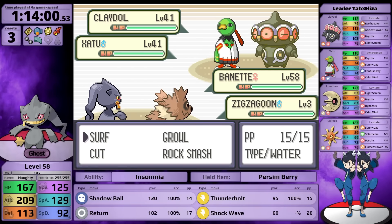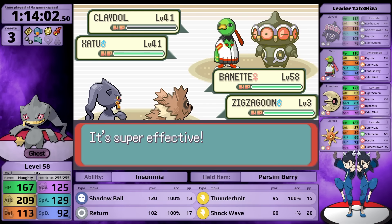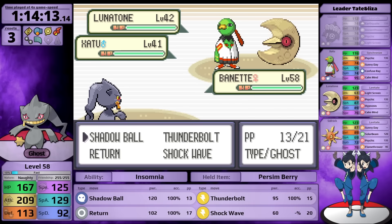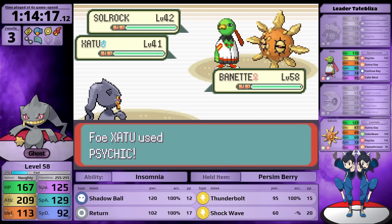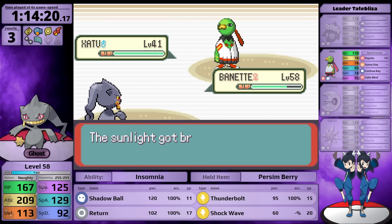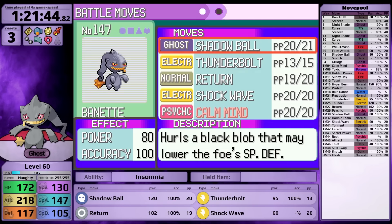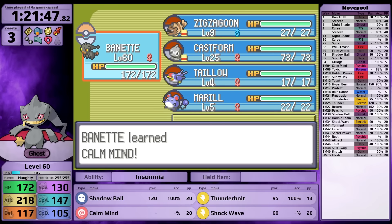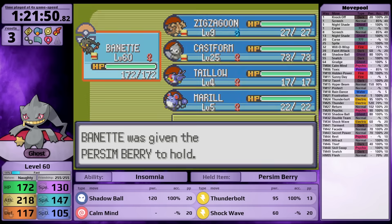For the Tate and Liza fight I bring an HM user that always gets one-shot by Claydol's Earthquake. I knock out Claydol with one hit from Shadow Ball, but Xatu targets Zigzagoon. From there I target Lunatone first because it has Hypnosis - Xatu has Confuse Ray but I have a Persim Berry. Next Solrock comes in and I target it since I haven't used my Berry yet. That leaves only Xatu - a one-shot. Clean sweep for Banette, a really simple battle.